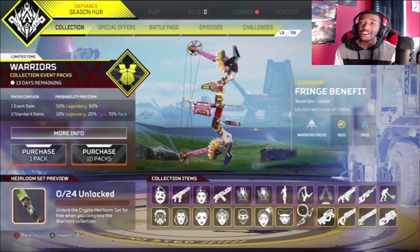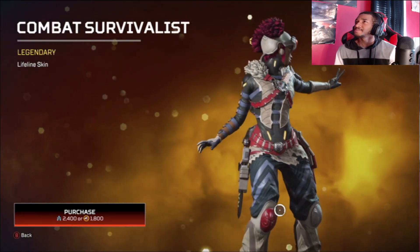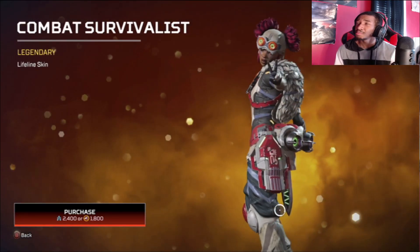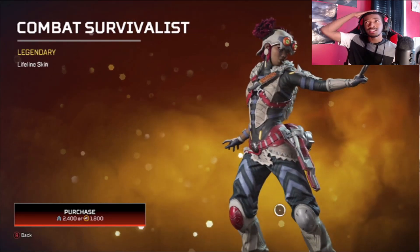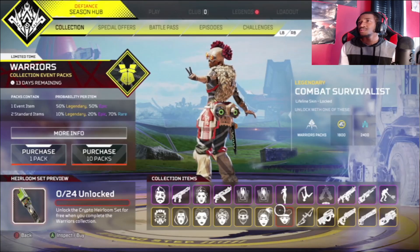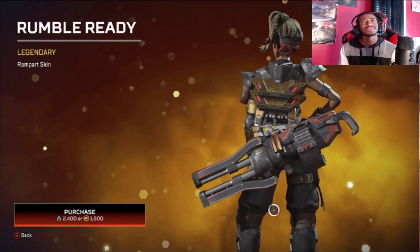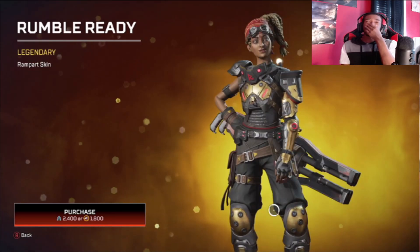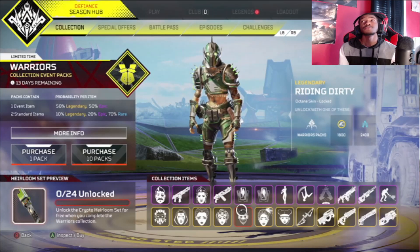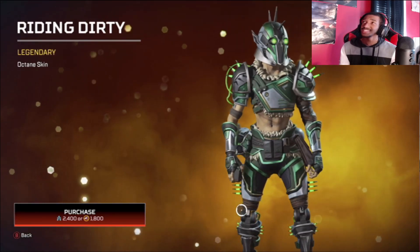Moving on to our first character skin, we have Combat Survivalist Lifeline. It's not bad — definitely got some better Lifeline skins in my opinion, but not bad. I like the little headpiece, not a big fan of the goggles, but I like that her hair sticks out. Moving on next, we have the Rumble Ready Rampart skin, which kind of just looks like a regular Rampart skin. Not really feeling this one, a little disappointed.